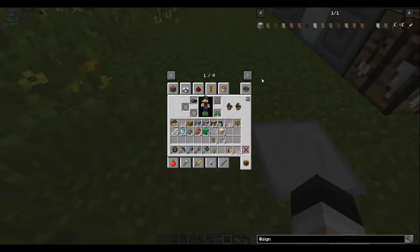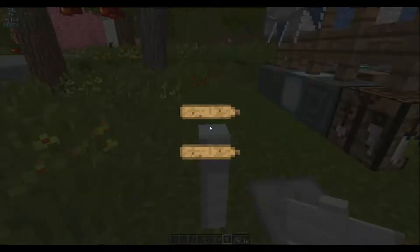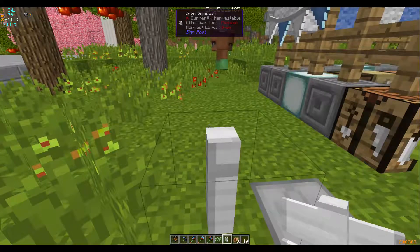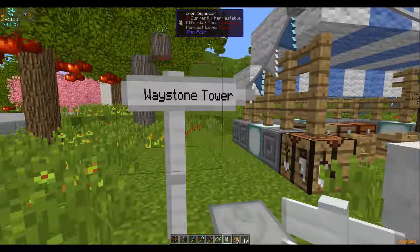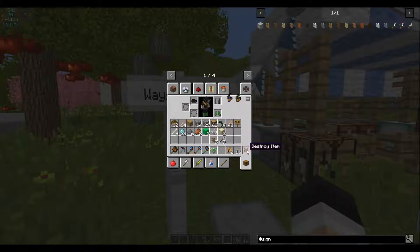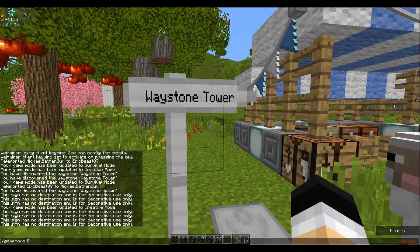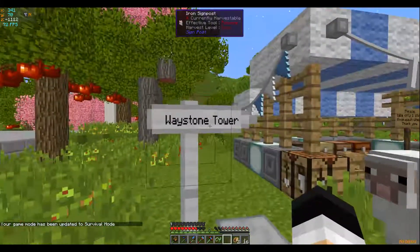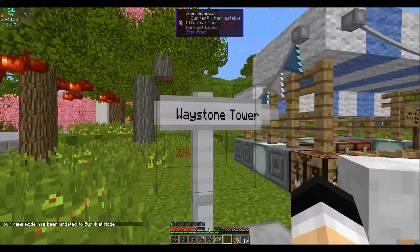I'm setting it up right now. Need one of these. Waystone Tower. Now we should be able to right-click this and it will take us back there. Right-click what? The sign. It says Waystone Tower.